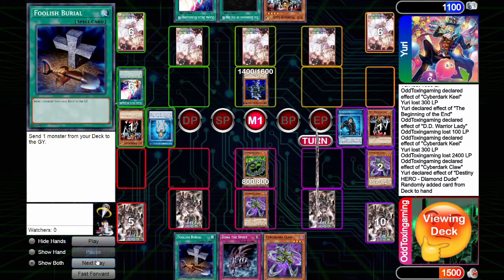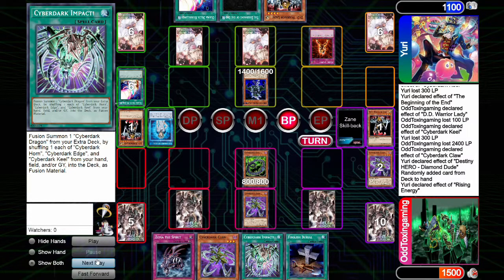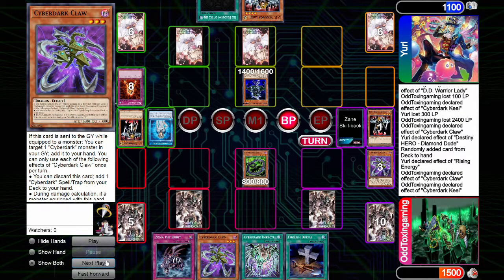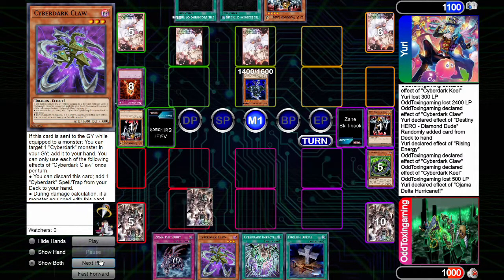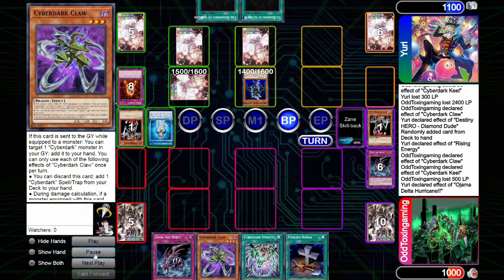I put the Impact back to the top of deck, discard the Claw to grab the fusion, enter the battle phase and attack for 2400, but they activate Rising Energy discarding one card. I take the damage for 500 total. They draw for turn, use Delta Hurricane to destroy every card on my field — and that's game two. They win with the hurricane clearing my board.